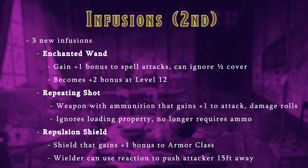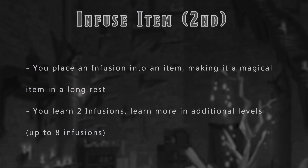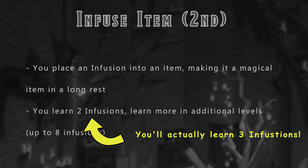Repulsion Shield grants a shield a +1 bonus to AC and a special reaction option. Whenever a creature hits you, you can use your reaction to push the creature 15 feet away from you. I also want to correct my previous video about infusions — I wrote down that you'll learn 2 infusions at level 2, but in actuality you'll learn 3 infusions at level 2. Now you get to play with more infusions early on. Everybody wins!